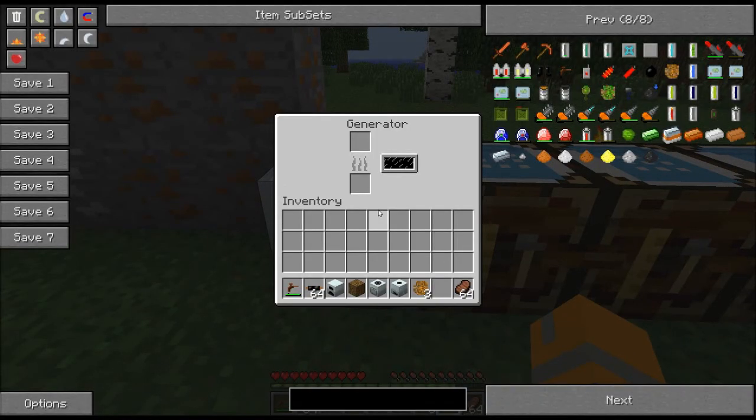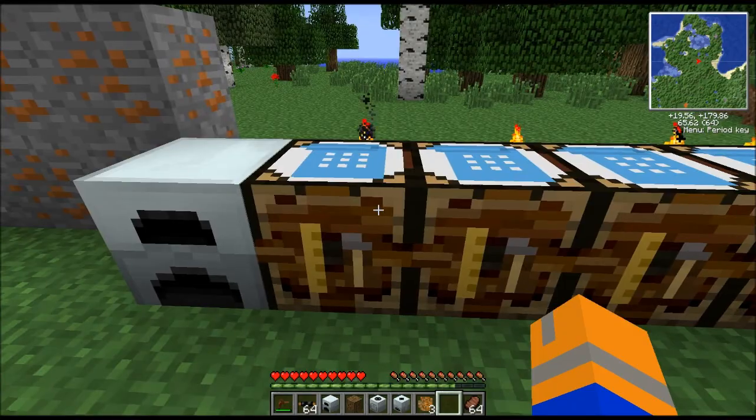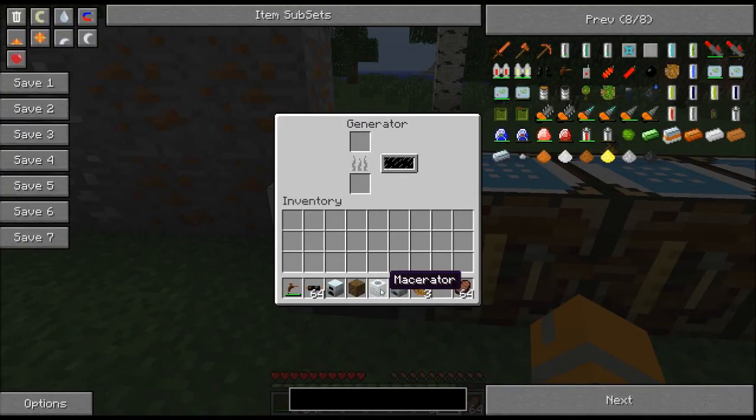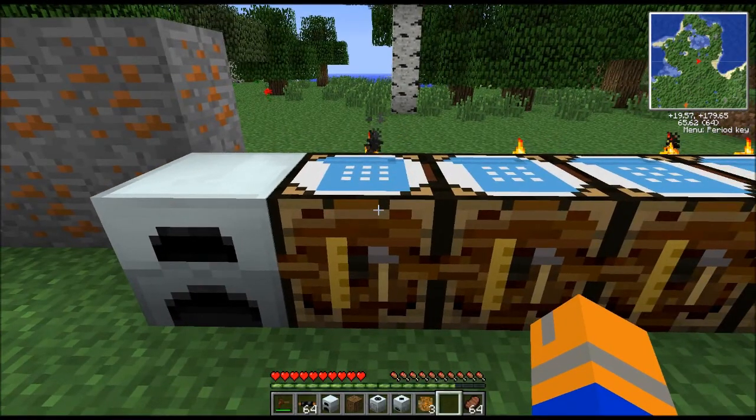The first thing you're going to need to make is a generator. One thing to note about the generator is it's not perfect. It has a small internal storage and you can hook it directly up to your macerators just by sticking it next to them, or using some cables. However, if there is any room at all — even one point worth of energy available — it will burn a piece of whatever's in here and waste the rest of it if there's nowhere for it to go. So be careful. You can waste a lot of fuel that way, especially since it can keep up easily with an extractor and a macerator.